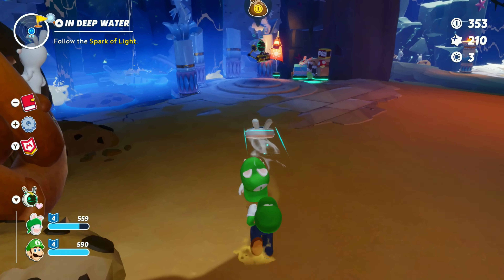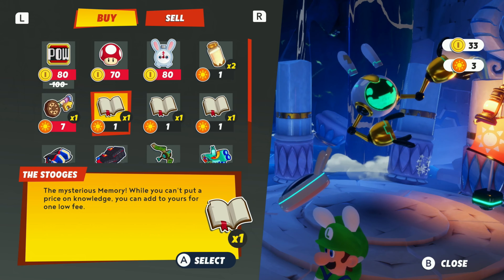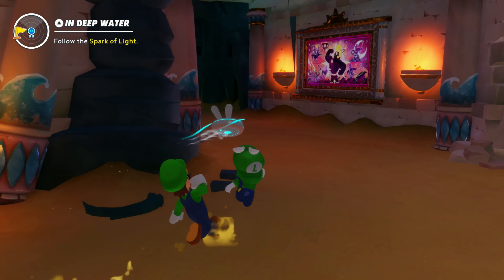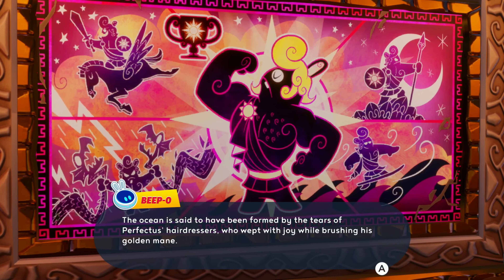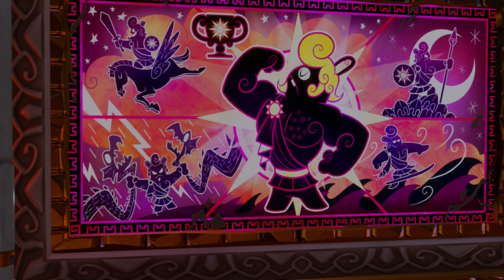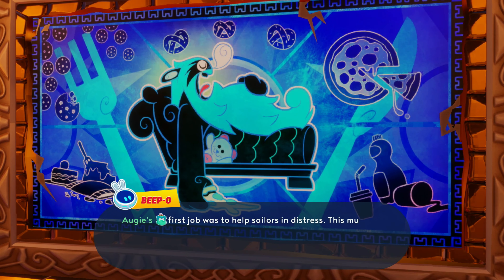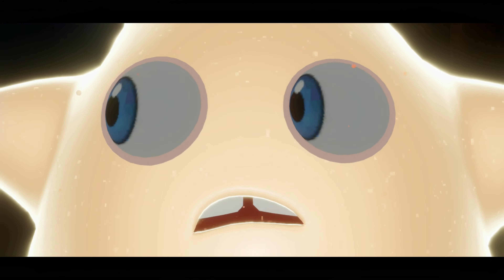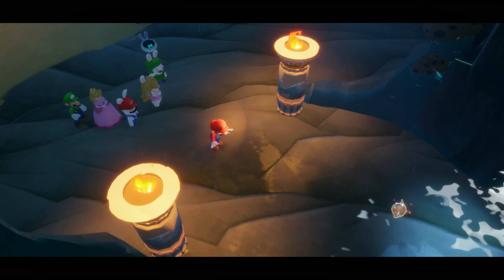Give us the money! We actually have an item shop here, so I can buy stuff. Pows are cheaper, so let's buy four. I can buy memories now, more weapons. Not enough for that. Let's look at this — the ocean is said to have been formed by the tears of Perfectus's hairdressers, who wept with joy while brushing his golden mane. I don't think oceans are made by that. Sure, they would be salty, I guess. Augie's first job was to help sailors in distress — this mural is called Sentinel of the Seas.